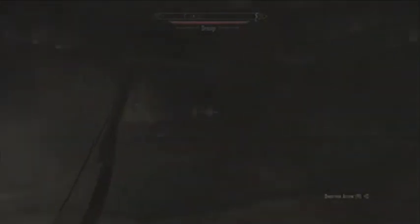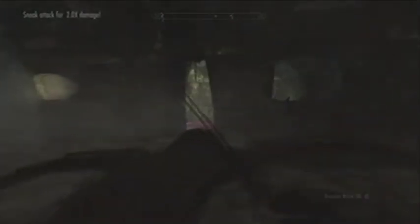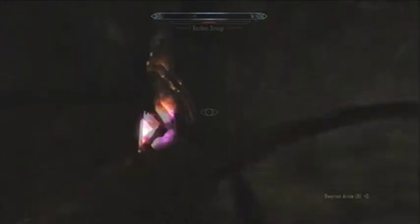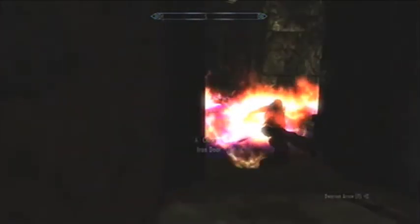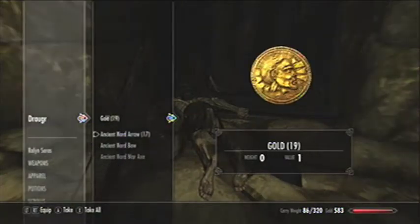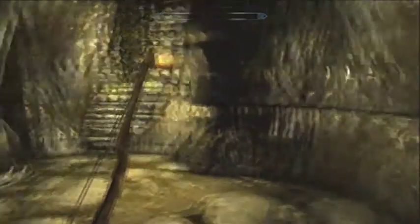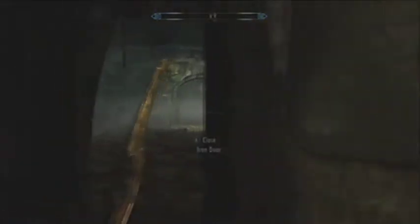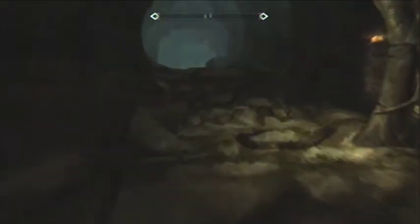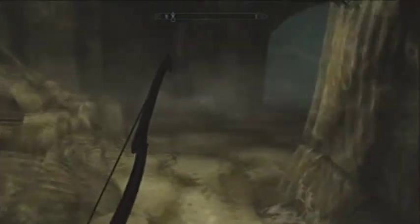Oh, he's right there — he's through a window. I can hardly see anything. Is that all of them? I think it is — sweet. Gold, gems, one arrow, two. Activate this and go through the gate — easy as that. I'm just glad I'm sheltered underneath all the stone while there are two dragons swooping around out there, just waiting for me to come back out.